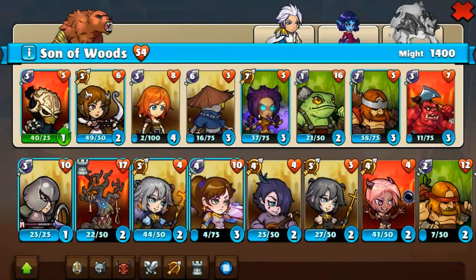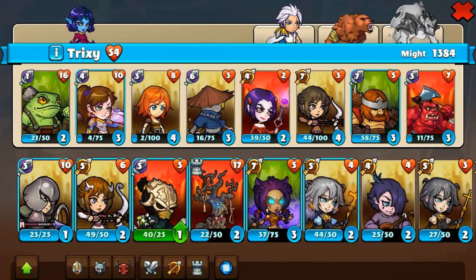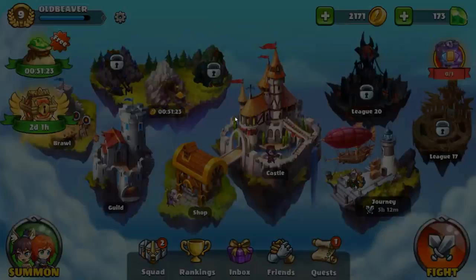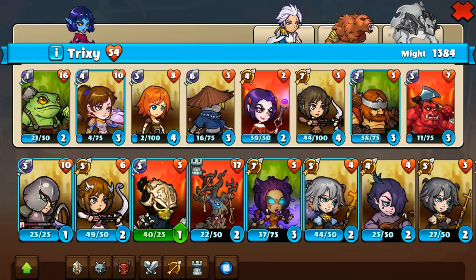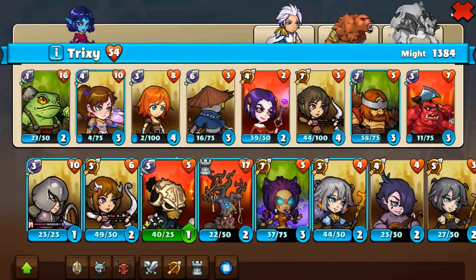Let's go to the squads. There are four heroes — Adam, the son of woods, and Trixie. And I don't know this one because I'm not League 21. Here is your decklist. The cool thing is you can level up your cards — it has 1 damage and 16 health, but if you level it up, it will have 2 damage and 18 health. So it's upgrading. It works for heroes as well, and they will look even better. And here are the skills. You can upgrade your cards and choose from really many cards and heroes to beat your enemy.